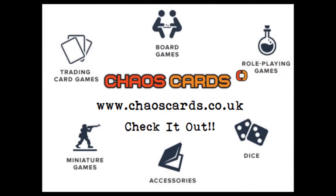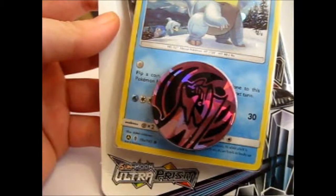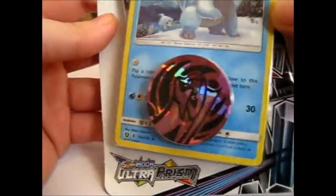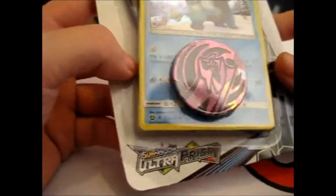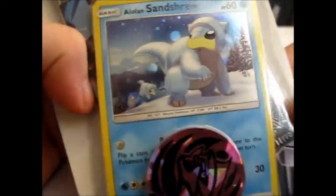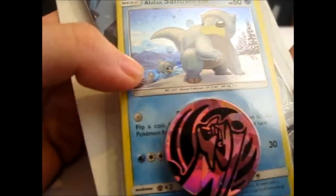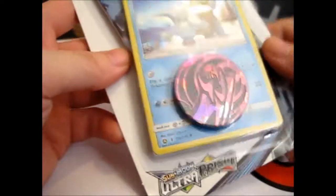Check out Chaos Cards for awesome prices and products. I'm back with the Lolan Sandshrew alternate art — very nice — with another little Sandshrew in the back there, and another Palkia coin.